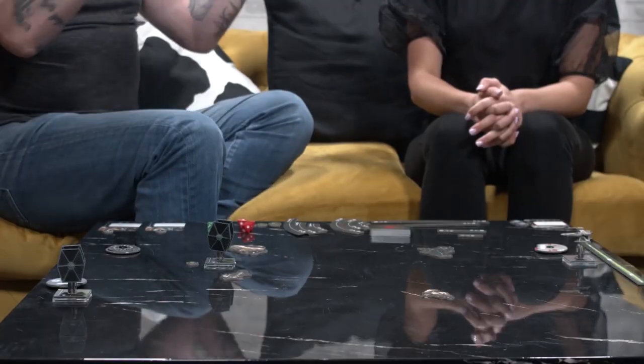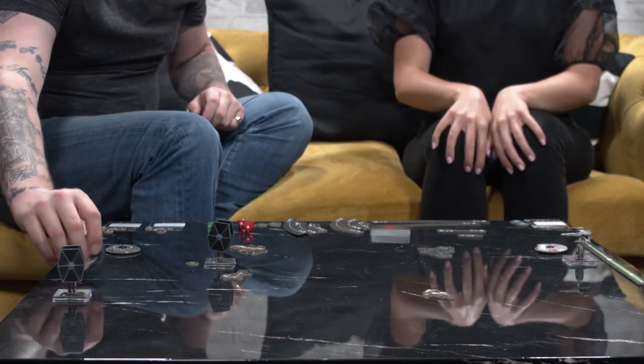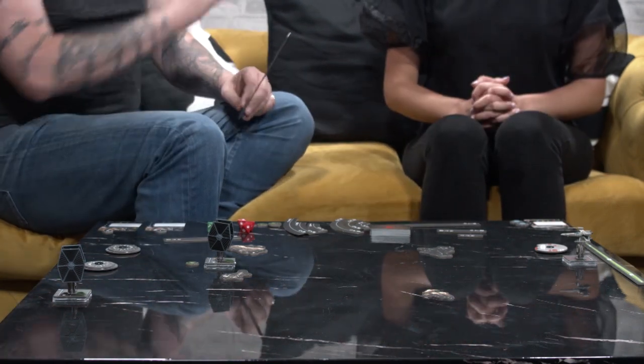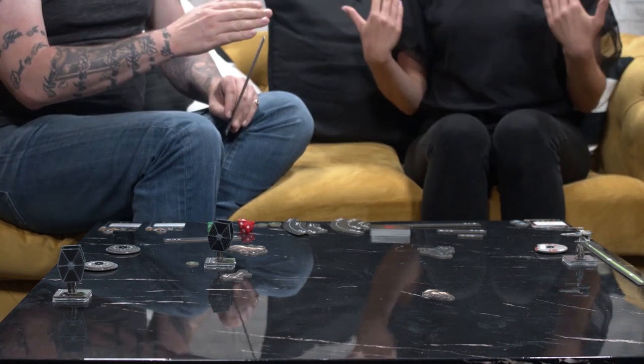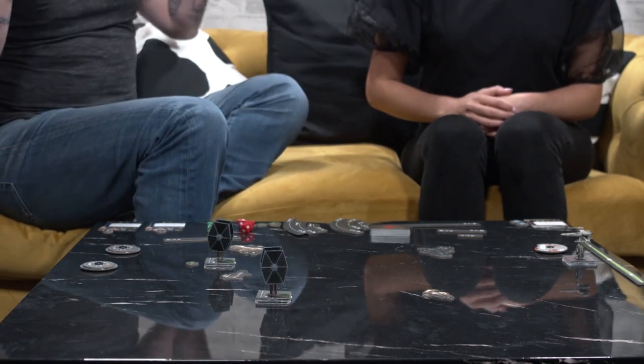After moving, I get to take an action. My TIE fighter has three actions: a barrel roll which moves sideways, an evade which makes me more defensive, or a focus token which helps me modify dice in my favor when rolling. So he's going to go forward three and take focus. This second TIE fighter is going to nip forward five — in my head I hear that iconic TIE fighter scream — and he's also going to take a focus token.